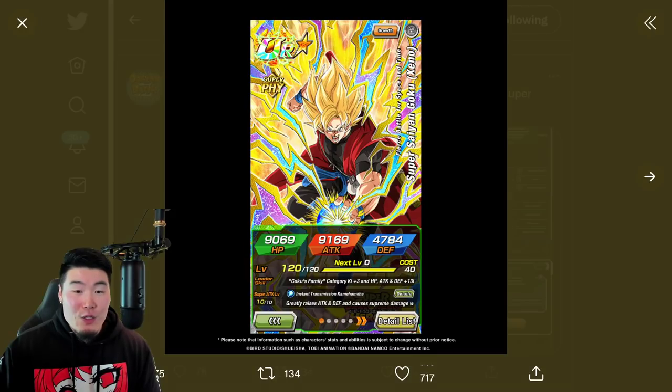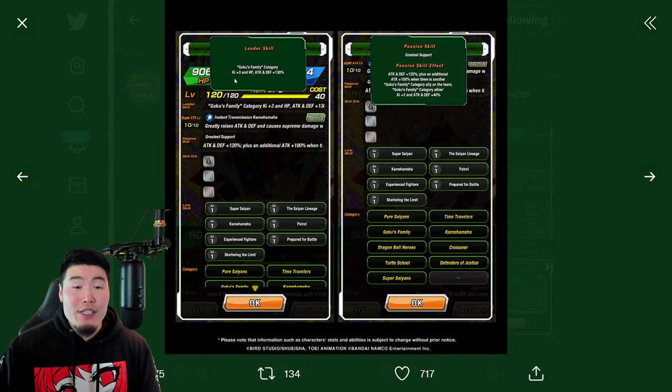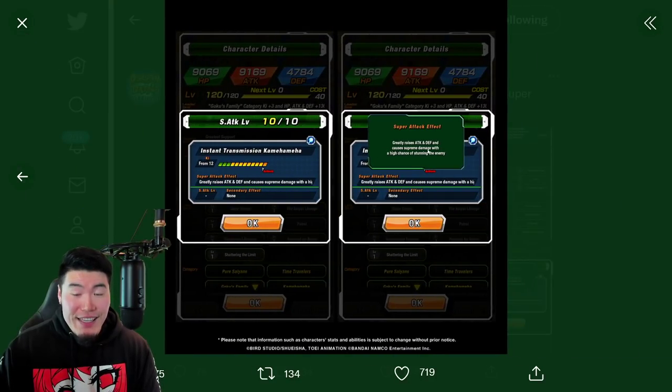Moving on to the Super Saiyan Xeno Goku Dokkan Awakening: Leader Skill is Goku's Family category, Ki+3, HP, Attack and Defense +130%. Passive is Attack and Defense +120%, plus an additional Attack +100% when there is another Goku's Family category ally on the team. Goku's Family category allies get Ki+2 and Attack and Defense +40% — I wonder why it's Ki+2 rather than Ki+3, since Ki+3 for support units is pretty standard these days. But the Super Attack greatly raises Attack and Defense and causes Supreme Damage with a high chance of stunning the enemy — that's the part I'm most interested in.